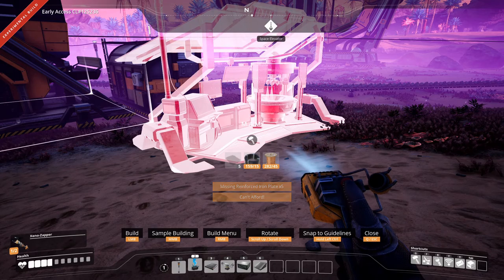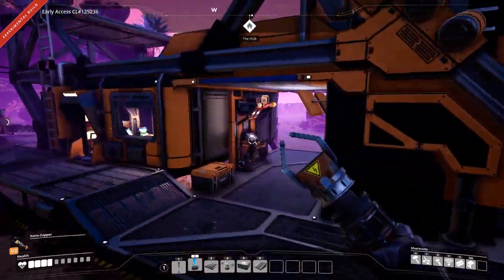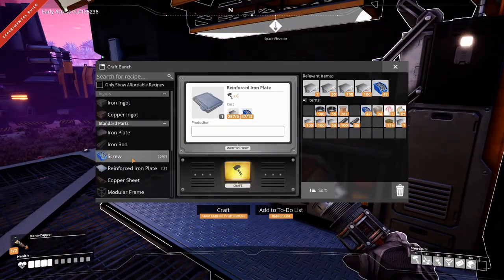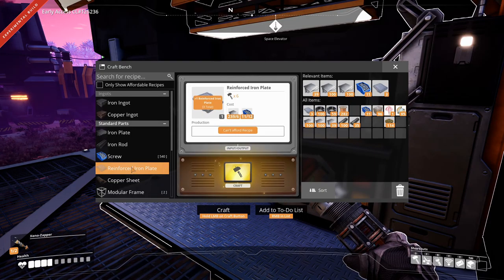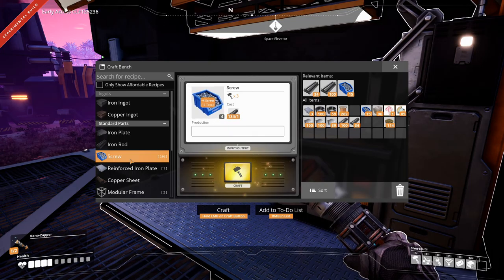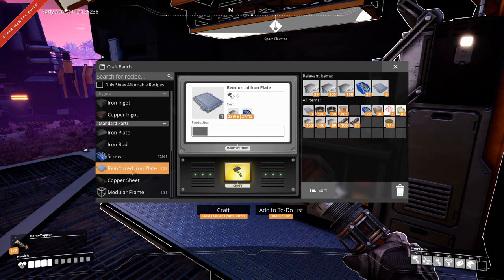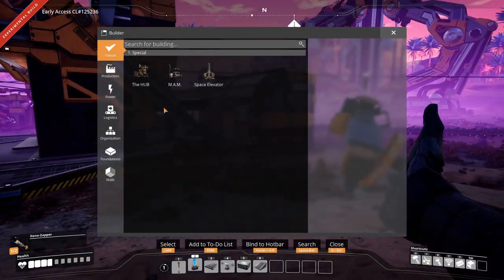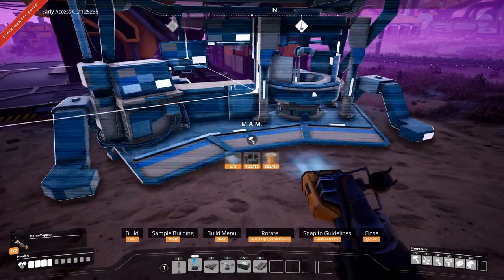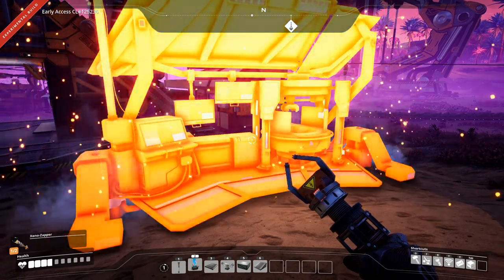I'm missing reinforced iron plate - that's because I stuck it in there already. Let's just make five more. I can't even make five more because I need screws. Let's just make some screws so we can make two more. I had made the plates for the MAM here, so there we go.